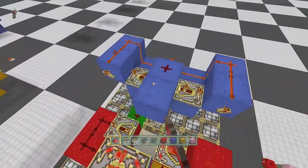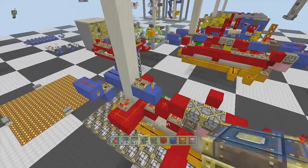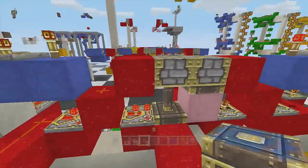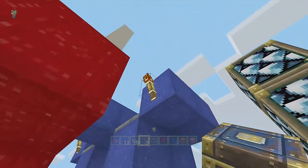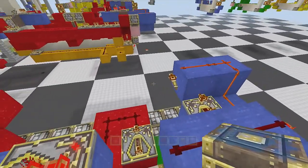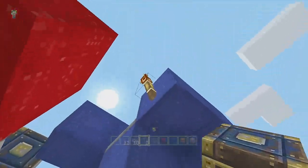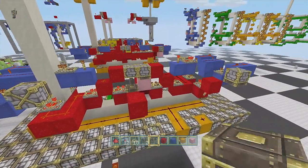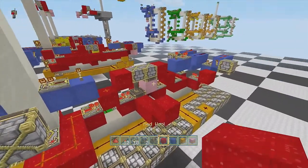Now we're going to put in some sticky pistons. You want one on the side of that torch, one facing down off of that torch, and the same thing on the other side — one facing you here and one down here. Those are the four sticky pistons we're going to be using in this build.